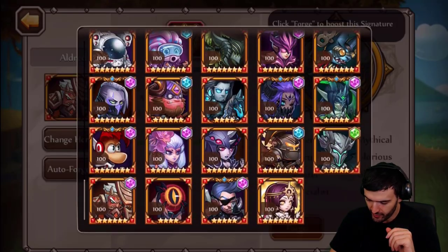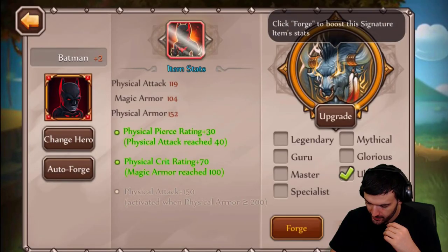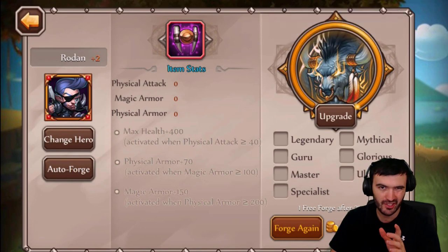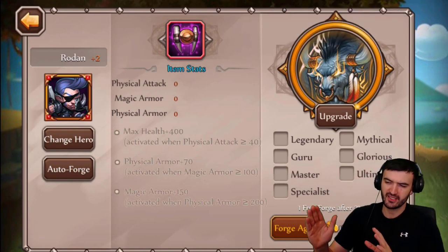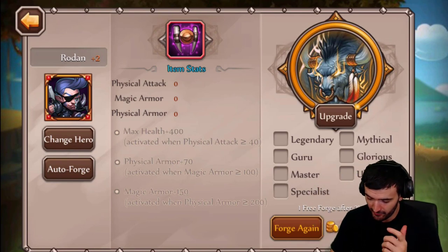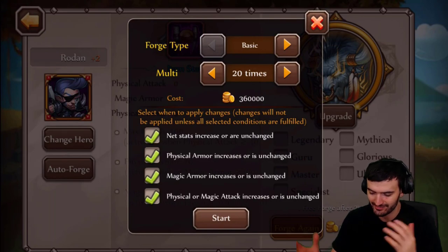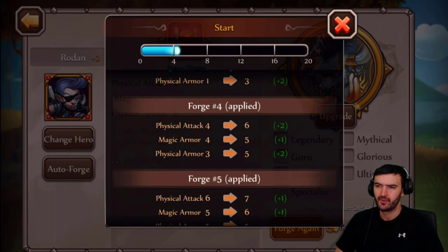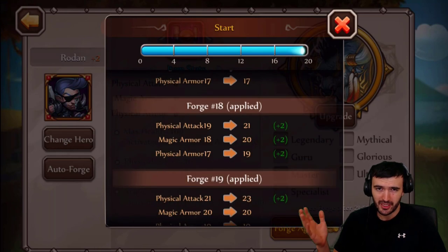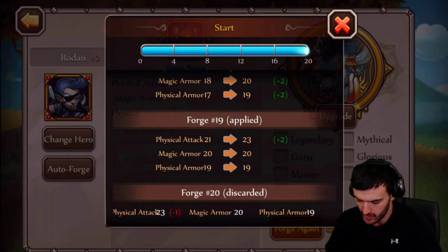Let's jump into the forge. I think I got one free one here — who do I want to give the free one to? I think I want to give it to Rodan. Let's give him the free one and then you want to go in and forge this guy — make sure you're not wasting your free one. So if you have a legendary, mythical, glorious — whatever you have guys — don't waste your free one on the first one, because obviously your first one is going to be a positive increase no matter what. You don't want to waste a good one on a guaranteed increase. Earlier on you're going to be able to get increases on your stats by just doing regular basic increases without having to use up your legendary or mythical spins.